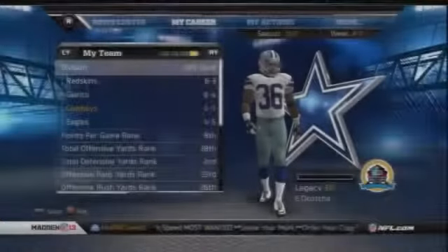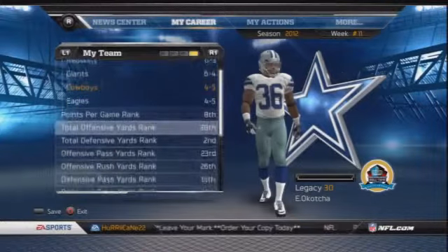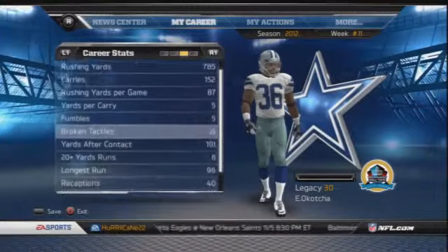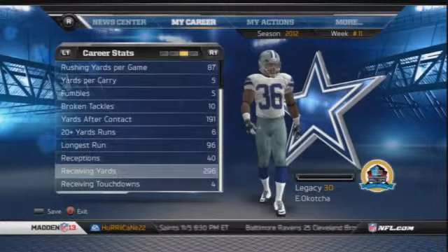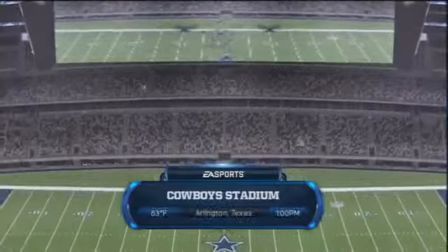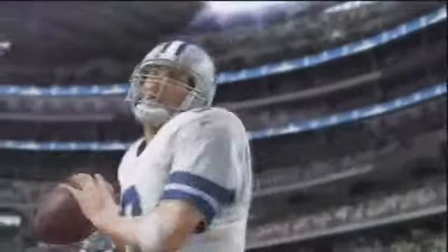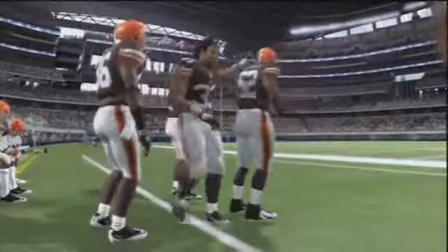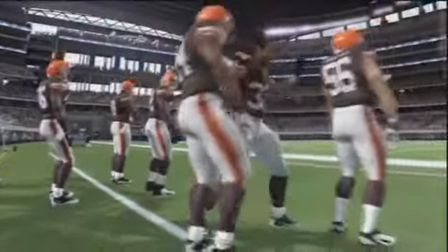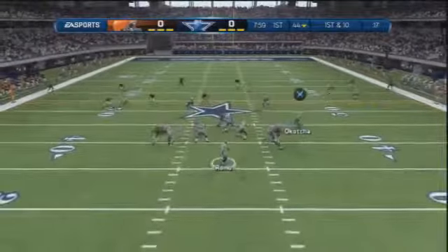Welcome back to the Evans Okacha series on Madden 13. The Dallas Cowboys are sitting 3rd place in the division behind the Giants and the Redskins at 4-5. We're in week 11, ready to take on the Cleveland Browns at home in the Jerry Dome, making an attempt at going back to .500 and contending. We have the matchup of two dynamic rookie running backs: Evans Okacha and Trent Richardson.